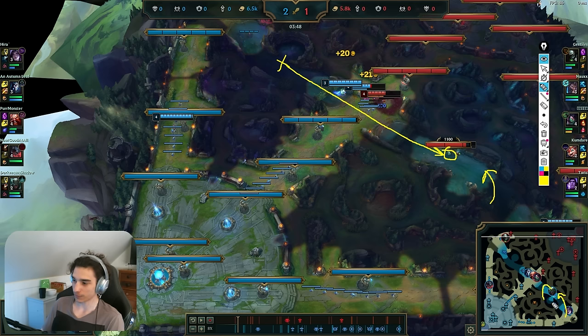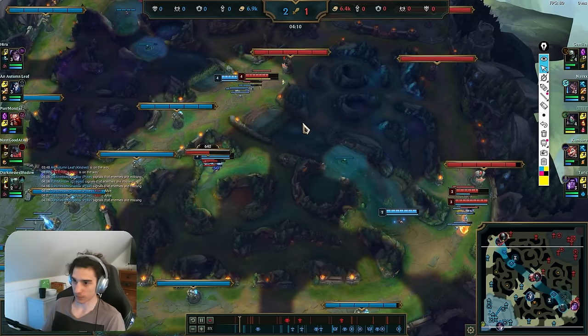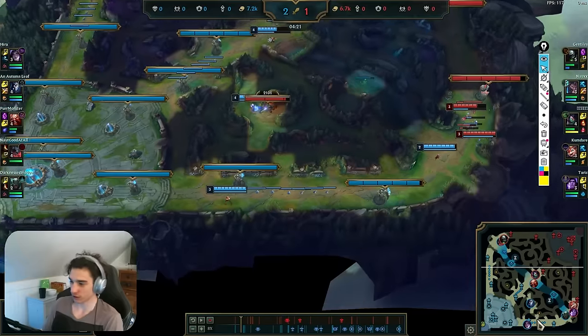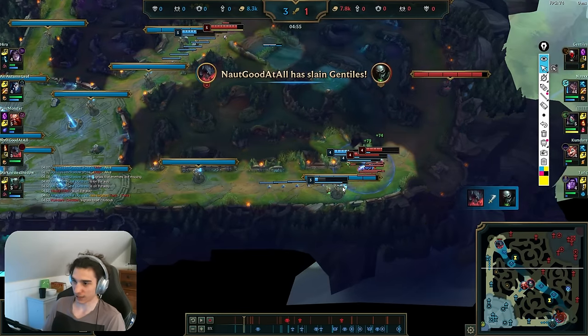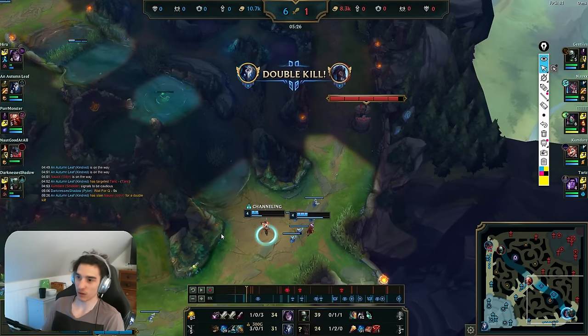Pyke walks in and gets me vision on this crab. I know Udyr is likely sprinting straight to bot side from base — his Gromp is going to be his first camp to spawn and he wants to protect that side of the map. He might try to take my marked crab. Telling Pyke to walk over means in the time it takes me to clear the crab I know I'm not losing it, because the mark is the win condition. Pyke leashes the crab, I take it. Now there's nothing better for me to do — my bot, mid, and top lanes are all pushed in. Time to clear my camps, and then a bot opportunity opens up. We kill all three of them and now we have a massive lead.